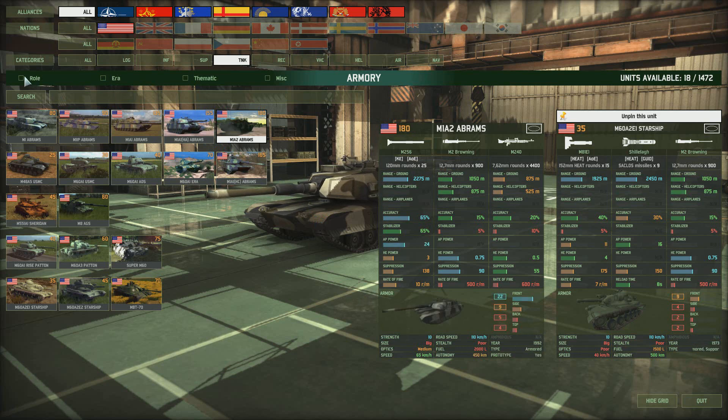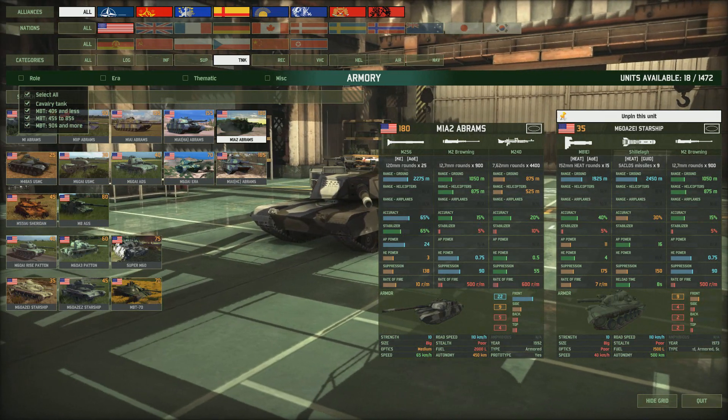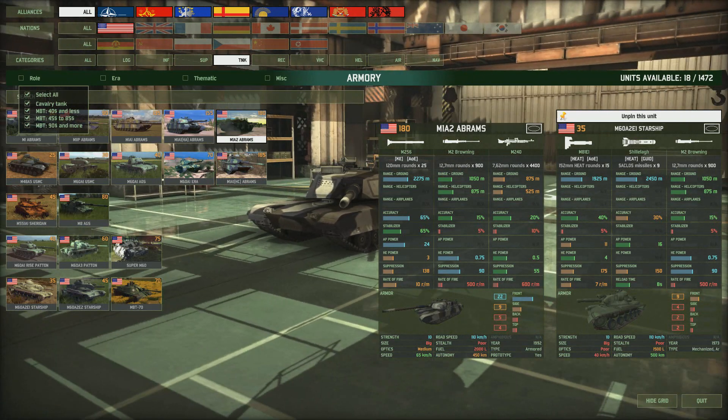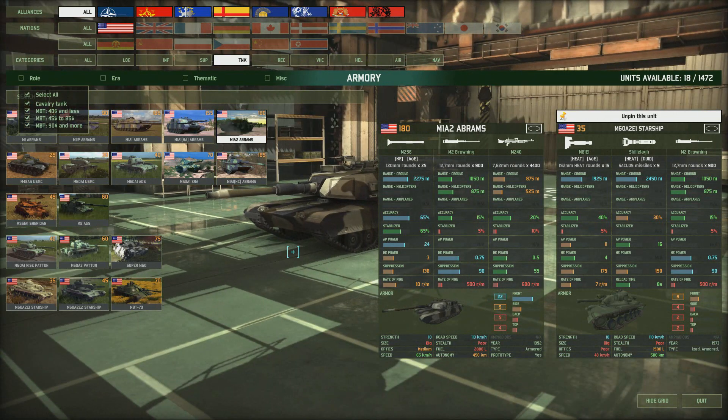Wargame Red Dragon divides its tanks basically into cavalry tanks and then main battle tanks of different price ranges. Other players tend to divide them into light, medium and heavy tanks, but in the end a tank's a tank, and how good that tank is depends on three parameters: its mobility, its firepower and its armor. Older tanks tend to be a trade-off among these parameters, and you can only get all three to good effect with the much more modern and expensive types.